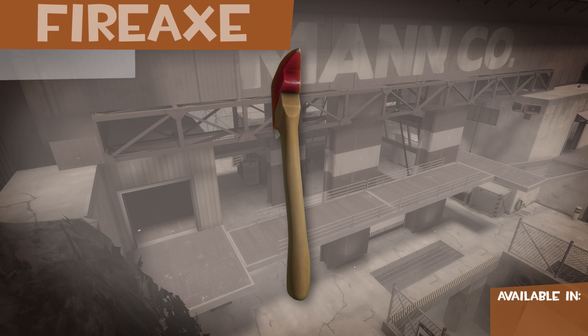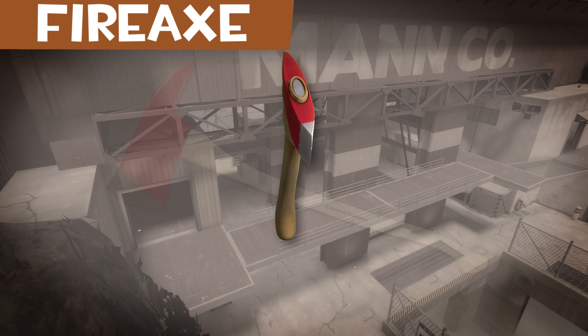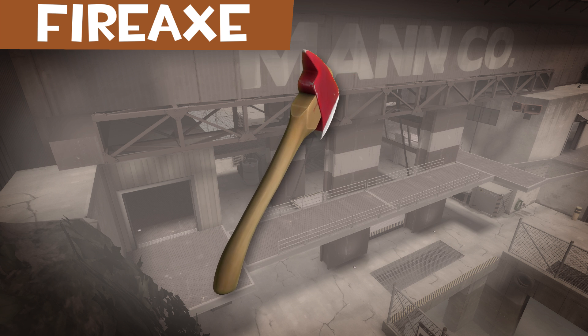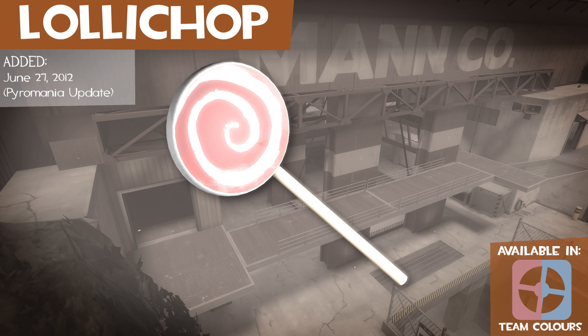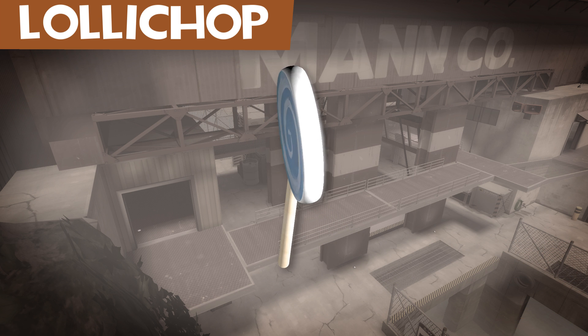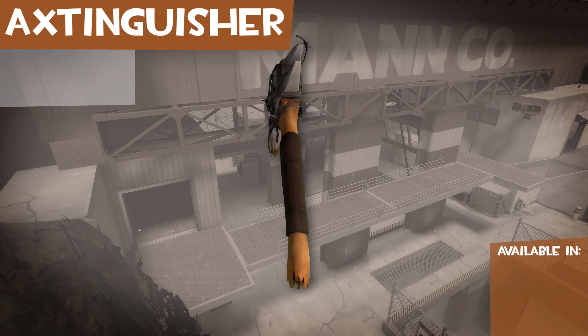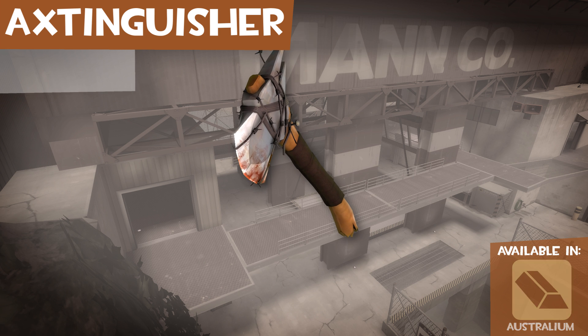Fire axes differ from regular axes by having a pick shape on the opposite end of the cutting edge. They're normally painted in bright colours to make them visible for emergencies. The Lollichop is a giant lollipop — it grants the Pyrovision effect when equipped and has the same stats as the stock axe. The Extinguisher appears to be a cruelly constructed fire axe wrapped up in barbed wire.